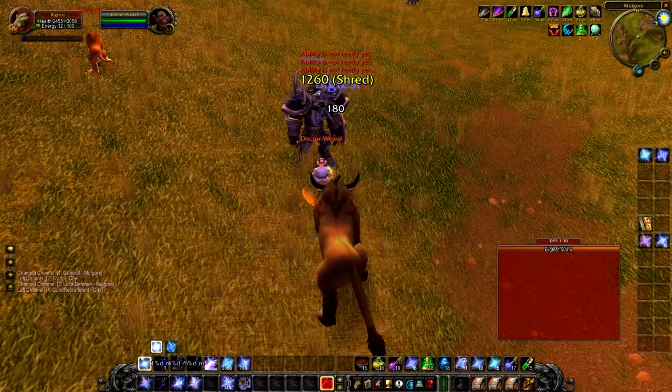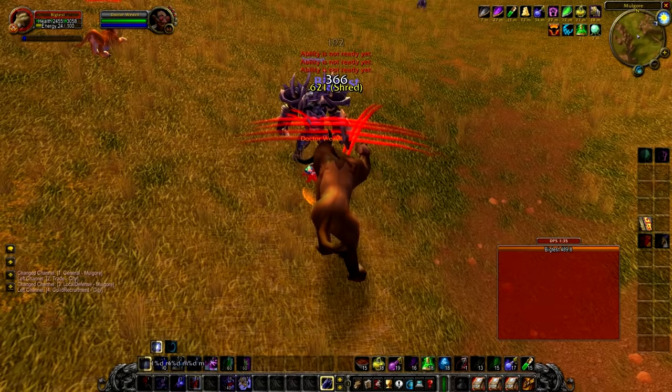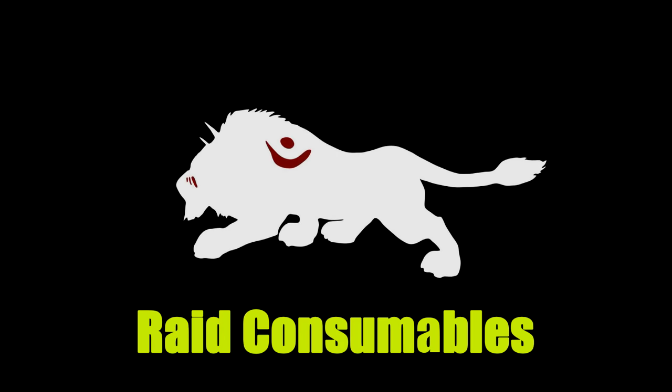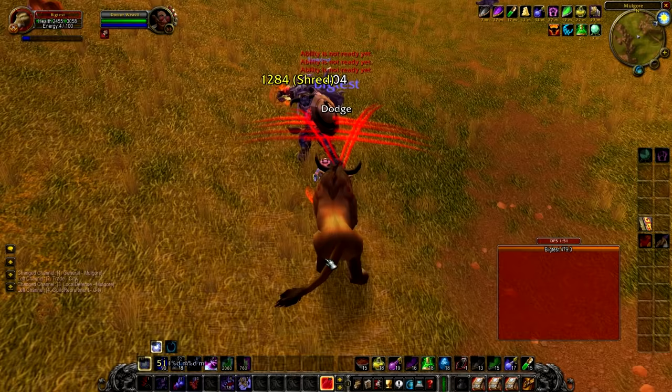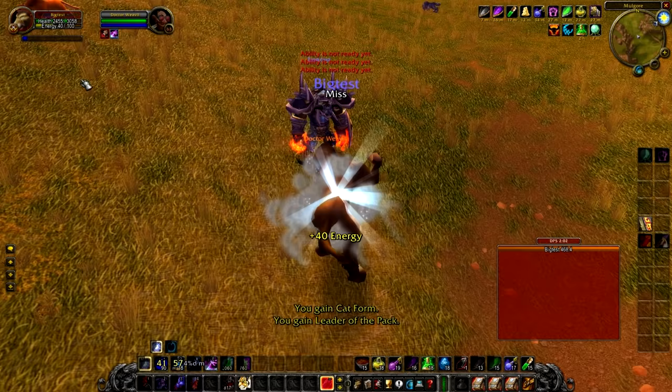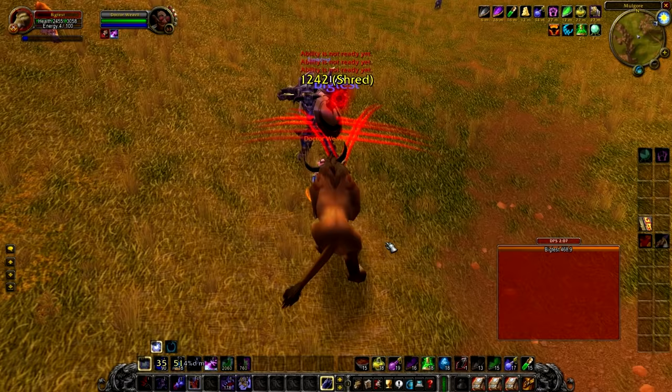This rotation may seem complicated but it's really engaging and probably the most fun DPS rotation in vanilla. It takes a lot of practice but it is worth learning. At the current patch Elysium PvP will be in, many consumables stack with each other, giving you a lot of ways to increase your DPS that other players won't be farming — giving you a real edge on the DPS meters when you want to impress your guild.